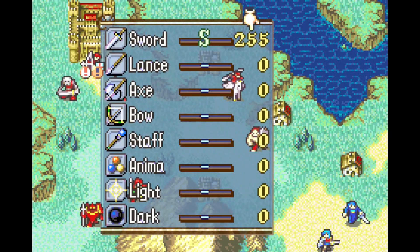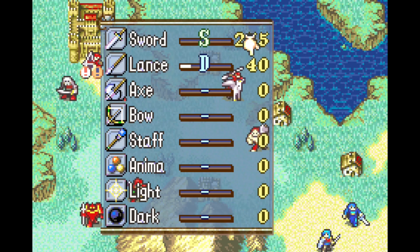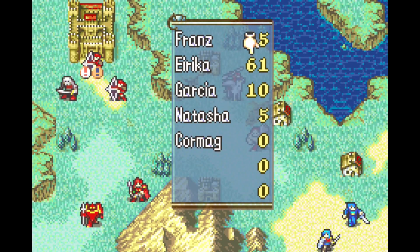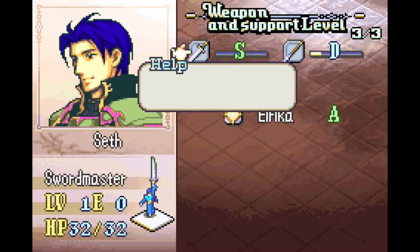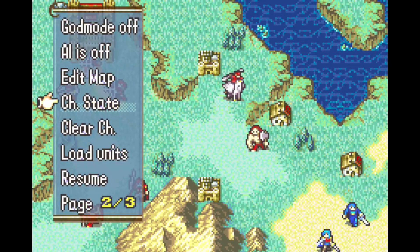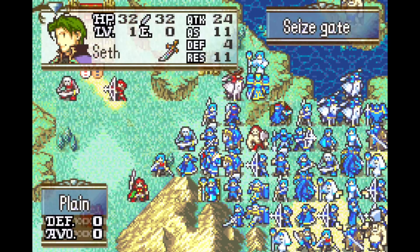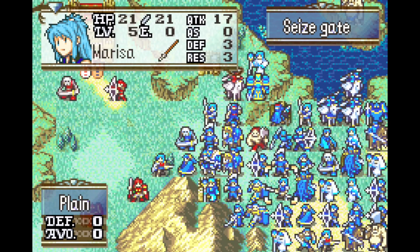I can also edit my unit's weapon experience — so maybe I want some Lance experience for some reason, and I now have that. I can also gain some supports. So if I set Erica to max, you can see this has shown up now. I can also load a bunch of units and it's going to put them just about everywhere. That can be helpful for debugging too.